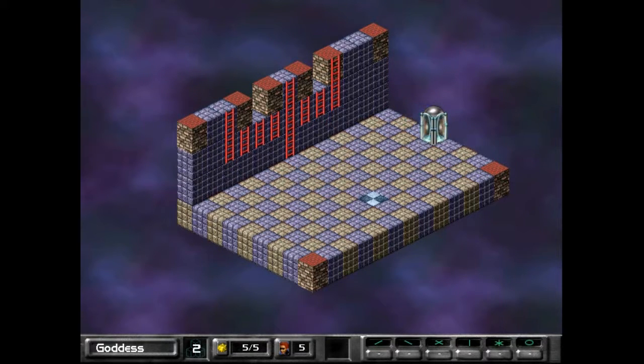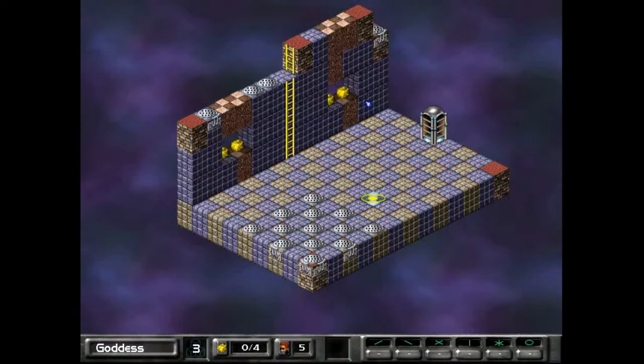Next up: digging. First off, over here there's a bunch of grates. If we try to dig into any of them, it doesn't work — the other blocks do, but we cannot dig grates. These are called undiggables. And they can really mess up your strategy and make you have to think about an alternative solution. But these clearly mark for us what can be dug — we just can't dig the grated areas.